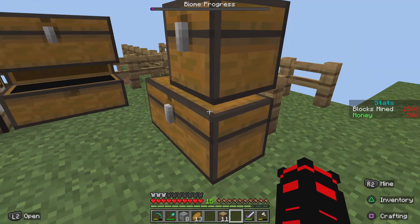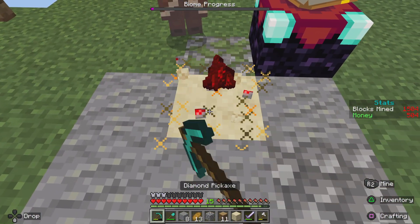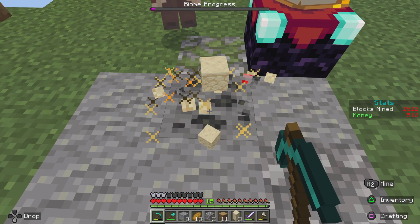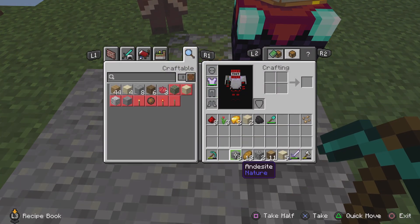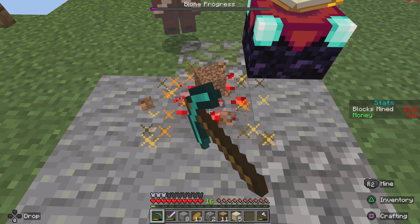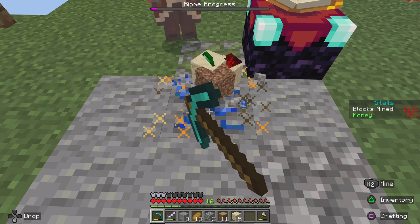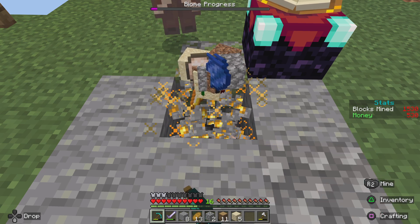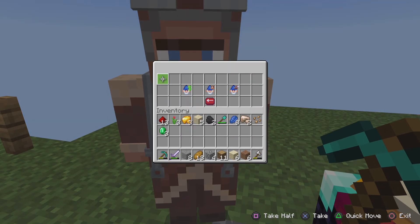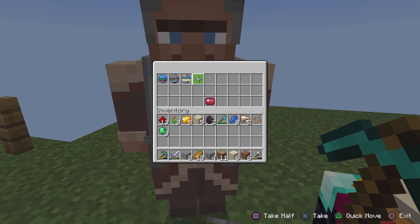Now I want to build another portal but I need a few more pieces of obsidian. I'm going to put my iron sword right next to my pickaxe so if a creeper spawns I can instantly switch to my sword. We got more lapis. We're in the desert biome right now.